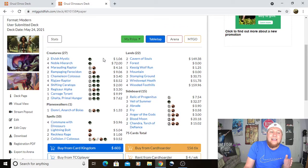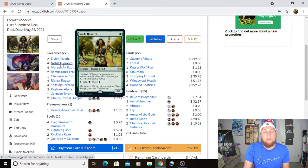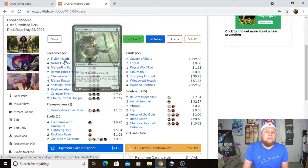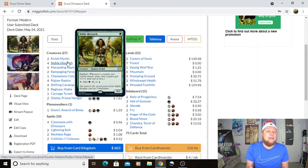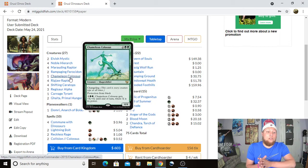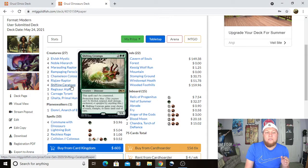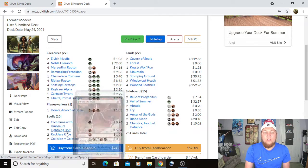Now for the Modern version, which I haven't tested yet — this is a rough sketch of what I'd play. You're not going to see a lot of differences. We're playing four Noble Hierarchs instead of Birds of Paradise because with Ghalta you can attack and possibly play it in the second main phase. We're playing two Elvish Mystics, four Marauding Raptor, two Rampaging Ferocidon, Chameleon Colossus — which is good against Shadow decks — four Ripjaw, four Shifting Ceratops, three Regisaur Alpha, one Carnage Tyrant, and two Ghalta.